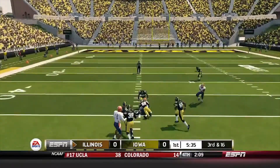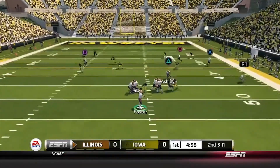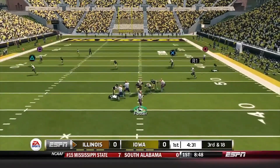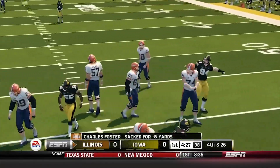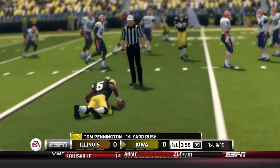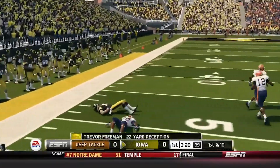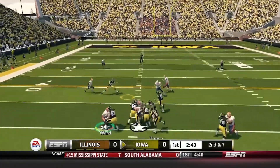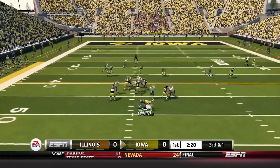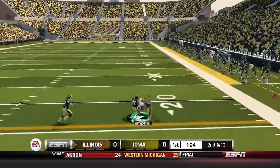Foster in the pocket, nice pass to Campbell on a quick third and 16 — he gets 22 yards and picks up the first. Second and 11, Foster play action, he's going to get sacked, bringing up third down. Third and 18, Foster gets sacked again — fourth down for Illinois. Hands off to Bennington right side, 14-yard pickup for the first. Third and three, play action Thomas, beautiful pass — 22 yards and the first.